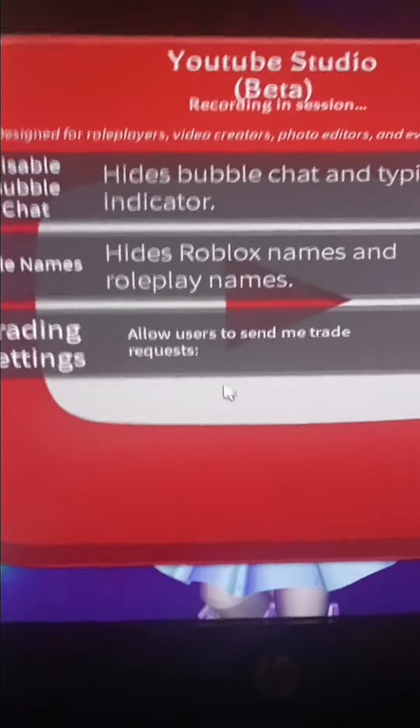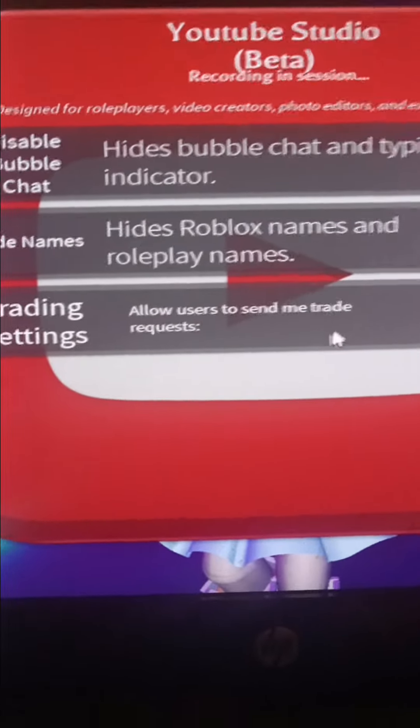All you have to do is go in the corner and go to YouTube, and then go to the bottom, and it says 'allow users to send trade requests' — trading settings. All you have to do is press this and turn it on.